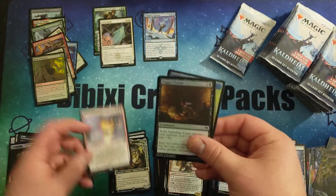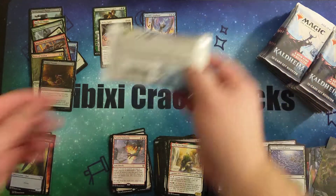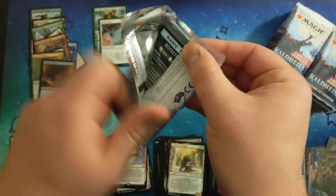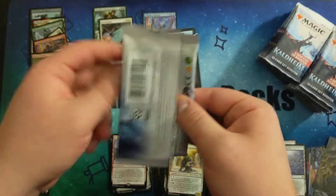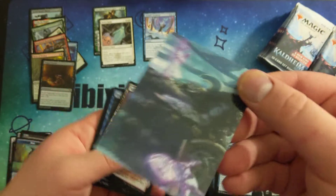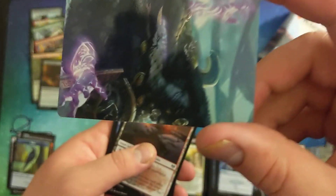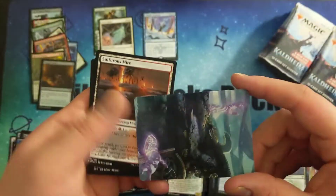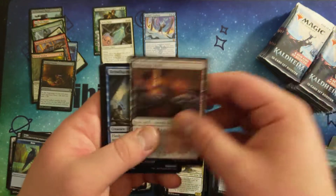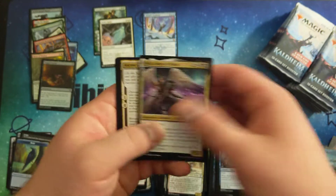Another Svella. And a common foil in the back. There's some sort of print liner or marking on this card — the art on it is really sick though. Don't know what card that's from. Five commons.